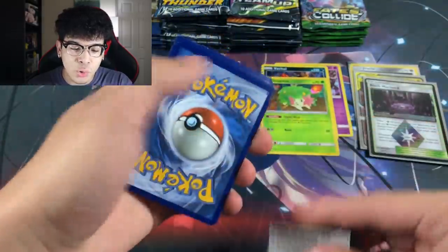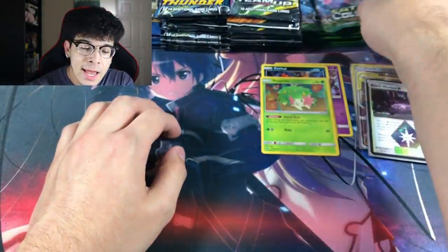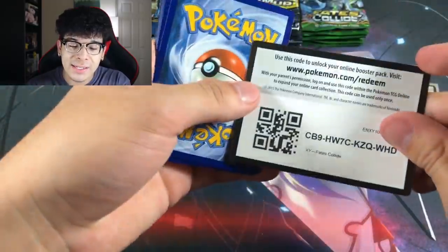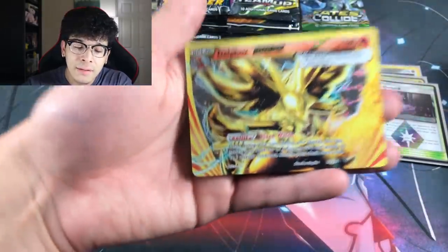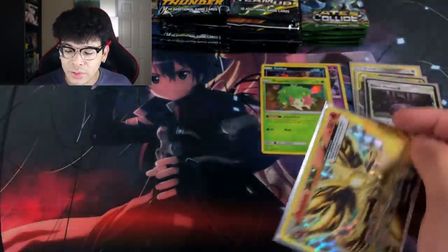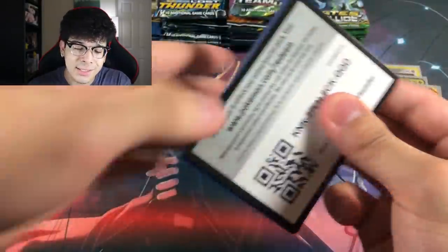It sucks doing this under the heat, but let's see if it's worth buying all of these ETBs because I have a love-hate relationship with them — sometimes we pull nothing, and sometimes we pull something like this Del Fox Break right here, which is absolutely beautiful. I've been missing Breaks lately, but we've been pulling them recently — I got my fix.